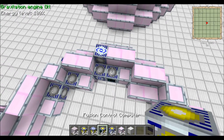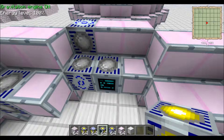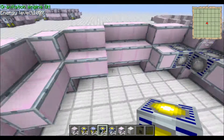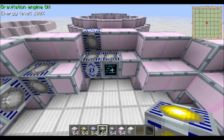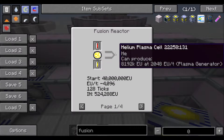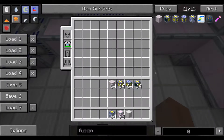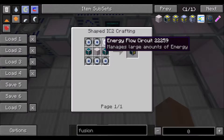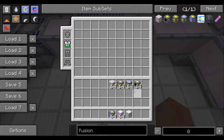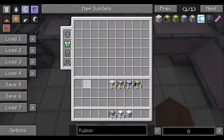Alright, so there are four different kinds of things you need. First you need a fusion reactor computer, and that is going to go in any of these flat faces on the inside and the middle block. This is your kind of control panel for your fusion reactor. It has a nice little diagram of what your fusion reactor looks like — it's kind of hard to follow, but you can do it. And it has your fusion reactor recipes in here.